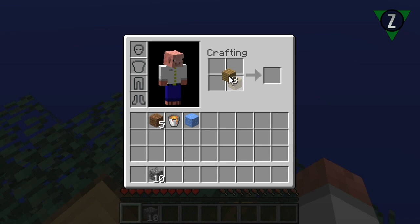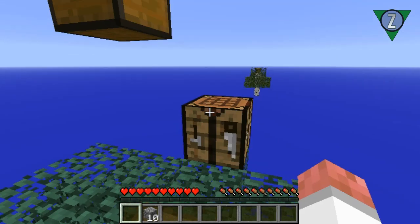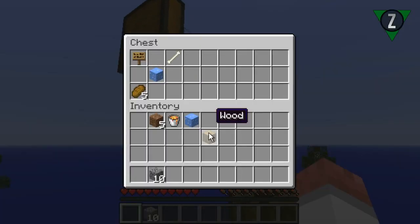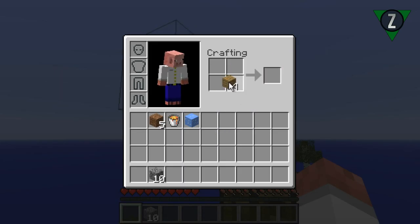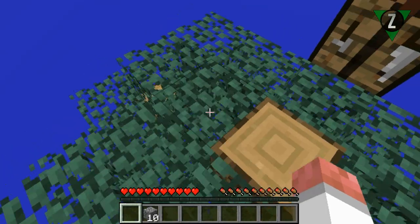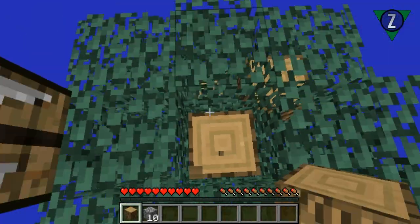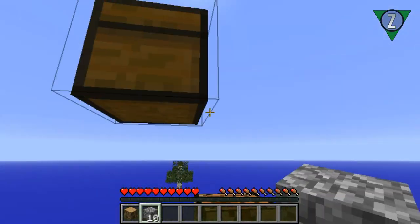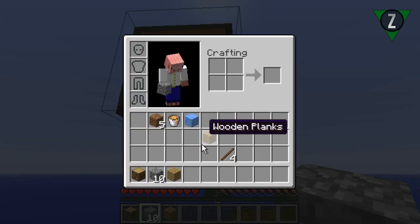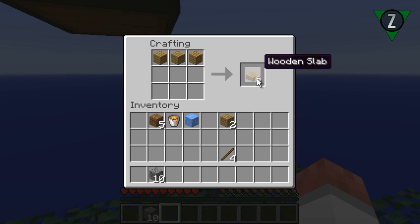Let me go ahead and get myself a crafting table started and put it over there. I need to get that other piece of wood — oh, I need another piece though. One more piece of wood. I think I can do this without anything disappearing. And I will replace that with a wooden plank. Basically, what I'm doing is making a pickaxe.